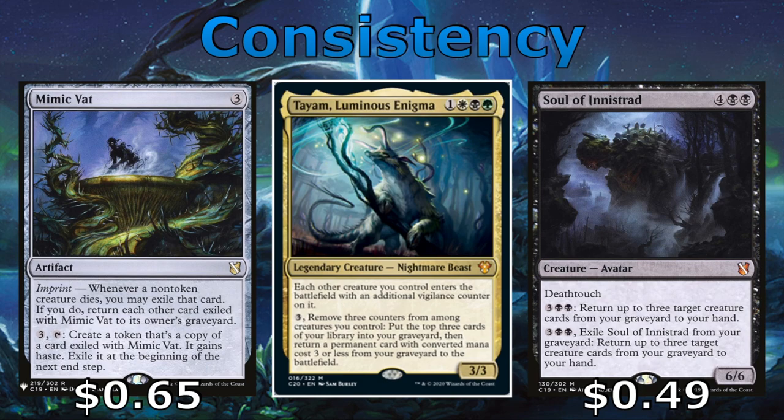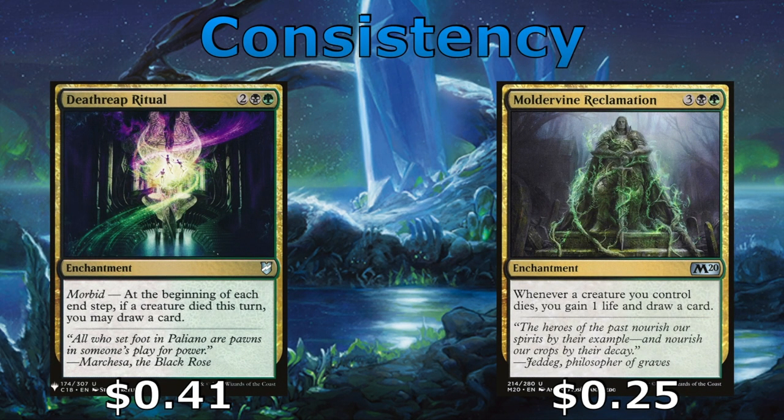Mimic Vat is great because it allows us to copy one of our creatures that has an enter-the-battlefield effect — even copying Wood Elves to get a forest every turn for 3 mana is a good deal, and you can also use it on opponents' creatures with big effects. Tyam is obviously a consistency card since you're reanimating something for 3 every single turn and getting better card selection — a really strong commander. Soul of Innistrad works as a backup if Tyam has been removed too many times and we can't pay the commander tax; he allows us to return creatures from our graveyard to our hand to recast them. Death Reap Ritual draws us a card each turn that a creature died, and Moldervine Reclamation draws us a card and gains us a life anytime one of our creatures dies.